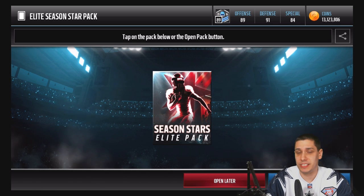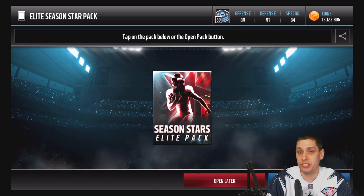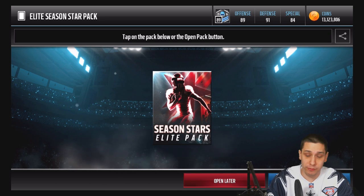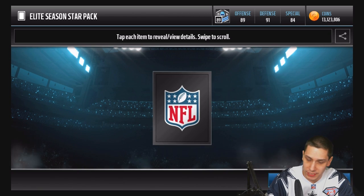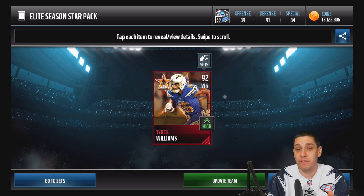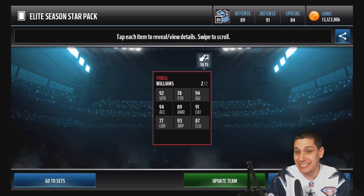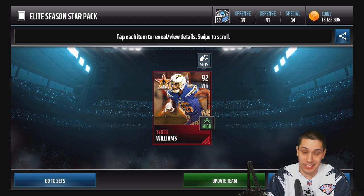If I'm correct, this is from Week 1, which is a good possibility for something good. The players you could potentially pull are DeMario Davis, Cordy Glenn, Cameron Brate, and Marcus Cooper. The cheapest, Marcus Cooper, goes for $60,000 and the most expensive, DeMario Davis, is going for about $100,000. It turns out it's actually from Week 2, but we hit the best player from Week 2 - Tyrell Williams - a 92 overall, $90,000 coin pull right there.